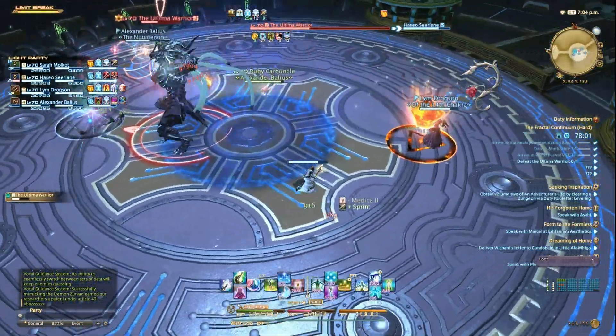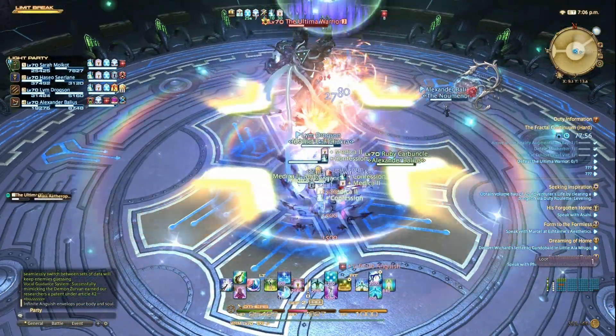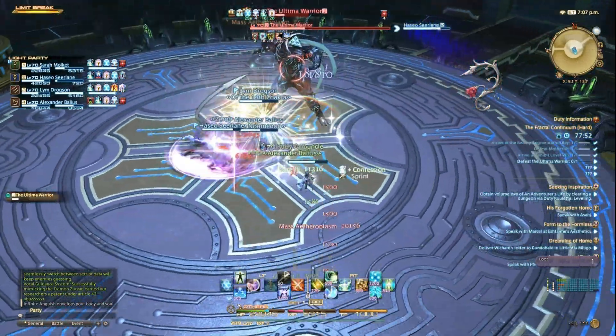Then shortly after this, a player will be given a stacking arrow — this ability is called Mass Aether Plasm. Everyone will need to stack together on this one person, and the healer will need to get ready to do an AoE heal.